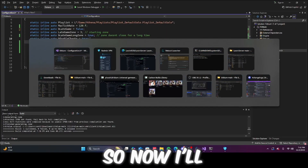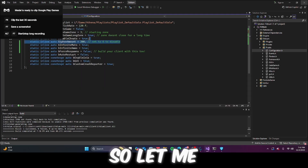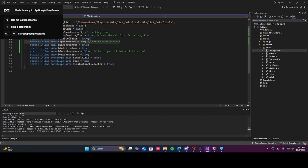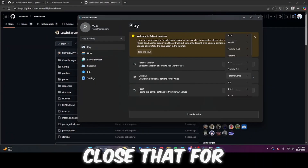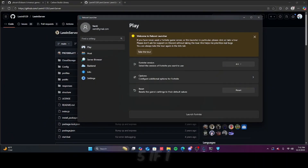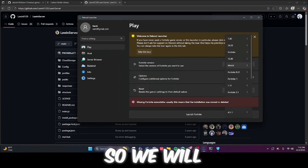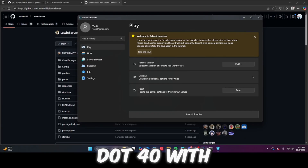Now I'll be teaching you how to host LTMs. Let me go to my builds — we'll close that for now and open 18.40 with Urbium since that's the season I have available.